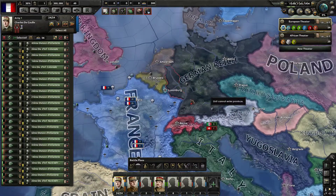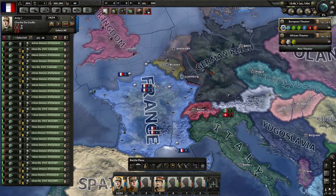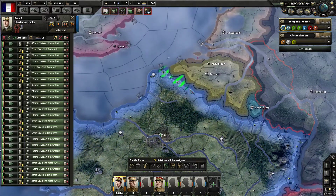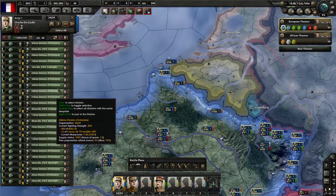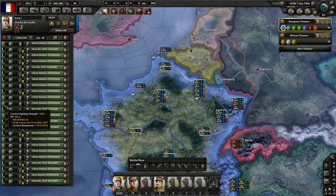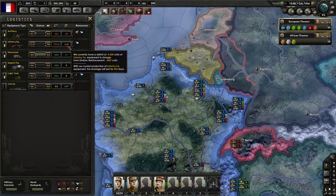We have 24 troops in the first group led by Charles de Gaulle. I did not build any new units — I just reorganized what we had. Instead of creating a front line, I'm going to create a fallback line on the coast of Belgium and behind Luxembourg, where all infantry troops will dig themselves in. We are missing a lot of equipment — right now we're short 4,400 infantry equipment, which is actually terrible, and it's going to get worse when I make changes.